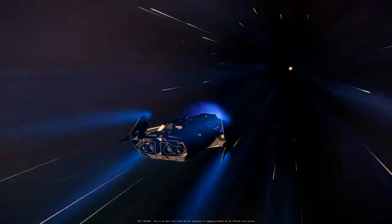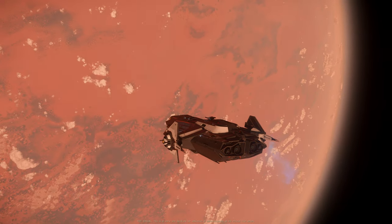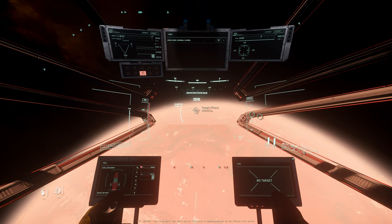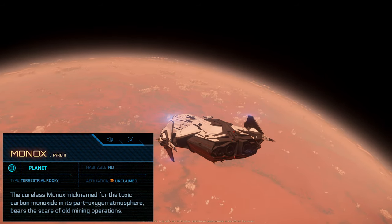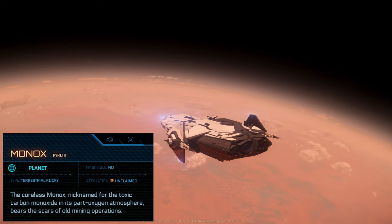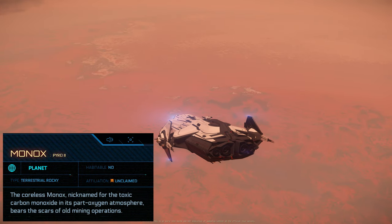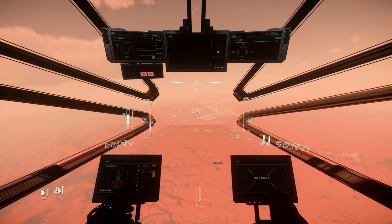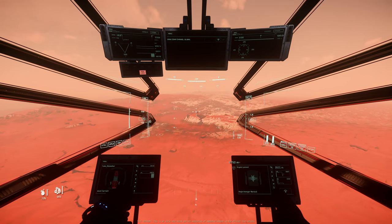Ladies and gentlemen, we are arriving at Pyro 2. This looks like Herson — Yen's place. Jumping to Yen's place. Monarchs, Pyro 2, planet, terrestrial rocky. The Coralus Monarchs, nicknamed for the toxic carbon monoxide in its part-oxygen atmosphere, bears the scars of old mining operations. I see a lot of players — I got a missile lock. He's not chasing me, so let's keep going.